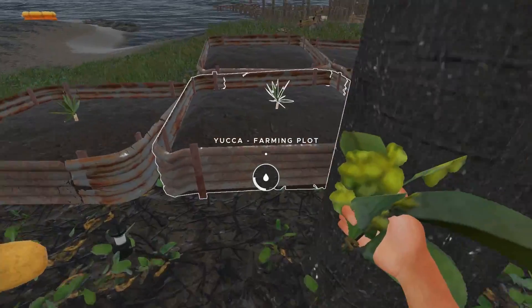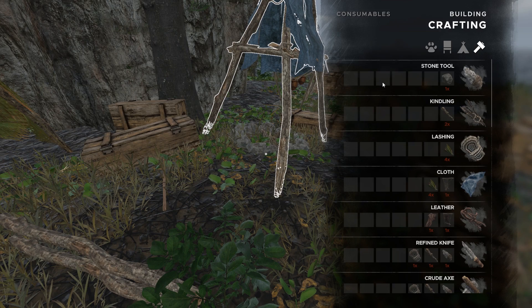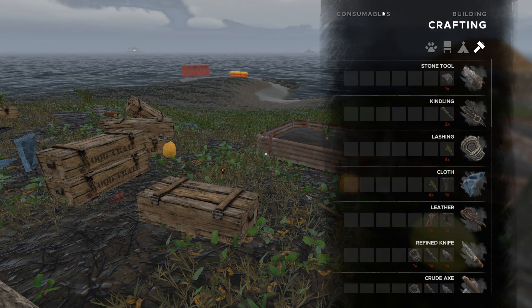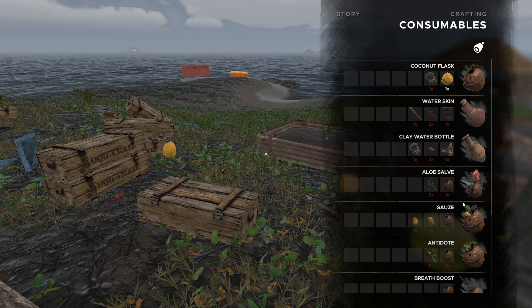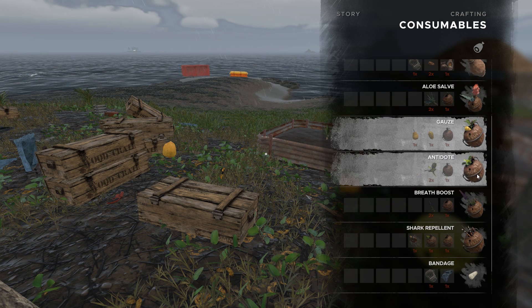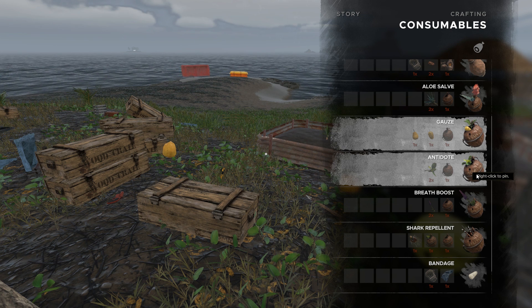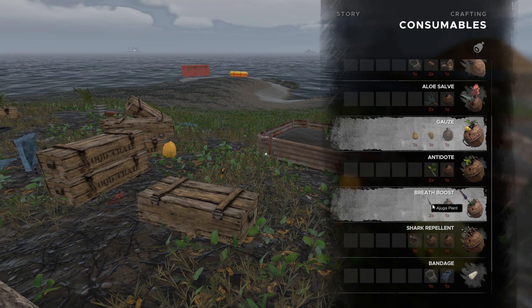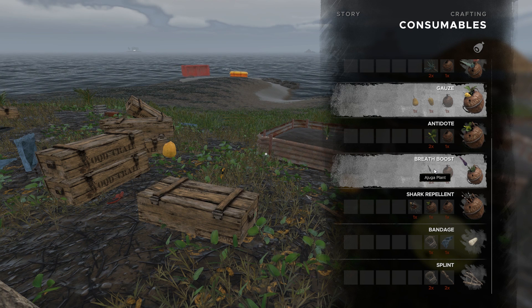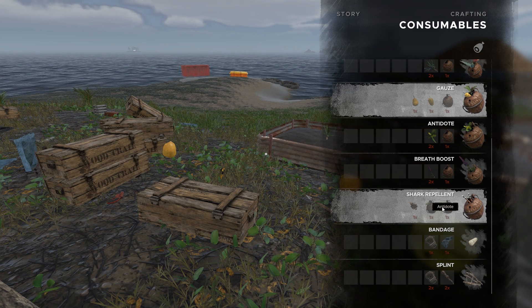Is the pipi plant used for anything besides antidote? What do I need for the shark repellent? I think the shark repellent probably doesn't get used up. Let me look — aloe, gauze, antidotes for snake poison. Breath boost would be nice — oh, I've seen that ingredient on other islands, I gotta go grab some of that. We need a lionfish for this and we need antidote — okay.